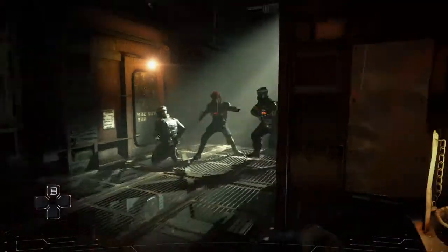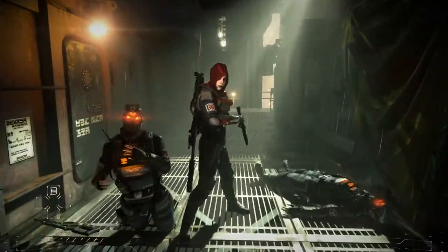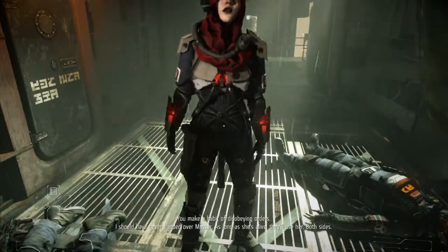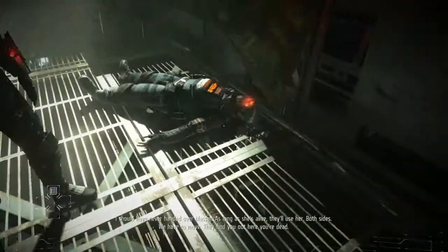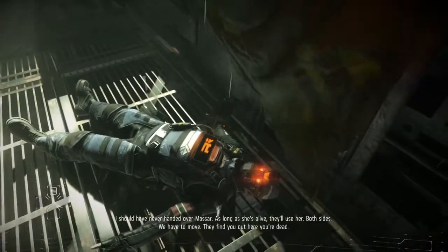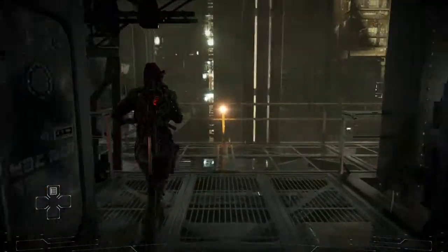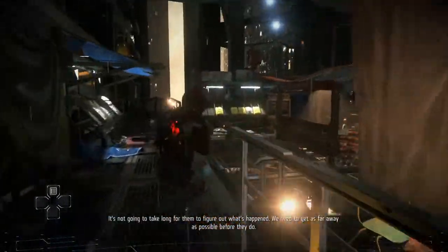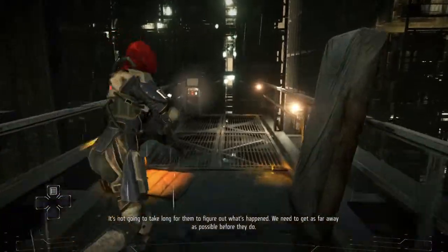Hi, hi, how are you guys? Oh, okay — holy shit. Thank God. You make a habit of disobeying orders. I should have never handed over Massar. As long as she's alive, they'll use her — both sides. We have to move. If they find you out here, you're dead. We've got a curfew down here, we need to get off the streets. It's not going to take long for them to figure out what's happened. We need to get as far away as possible before they do. There's an old smuggler's route we can use.